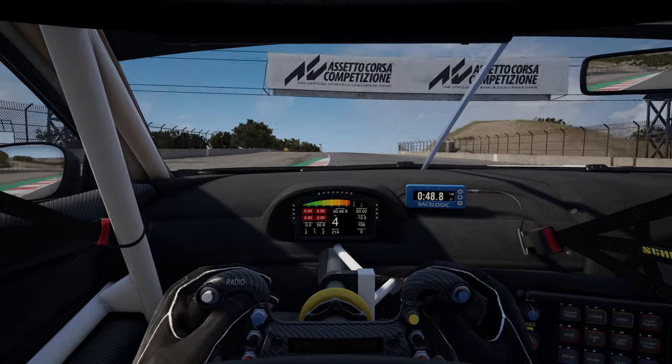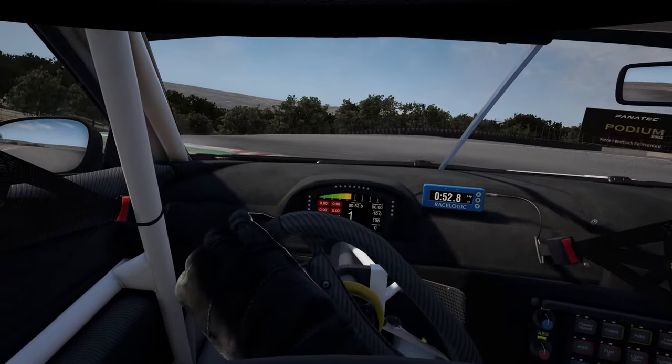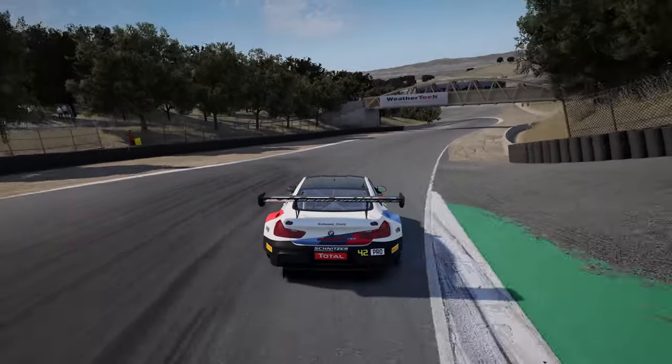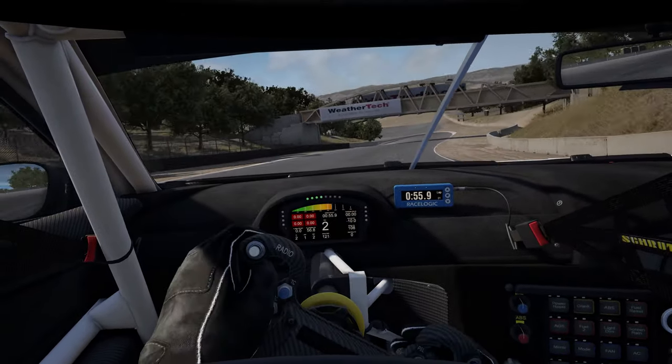Open out your steering and use all of the runoff area on the exit. Move to the left before the corkscrew, using the left-hand kerb on entry to straighten your line for this very crucial braking zone. Brake at the 1 board and make sure you do so with your steering as straight as possible. Aim to go right over the top of the kerb at the crest of the hill and shift down to 1st. The car can understandably go very light here, so make sure you have your ABS set to cope with it.